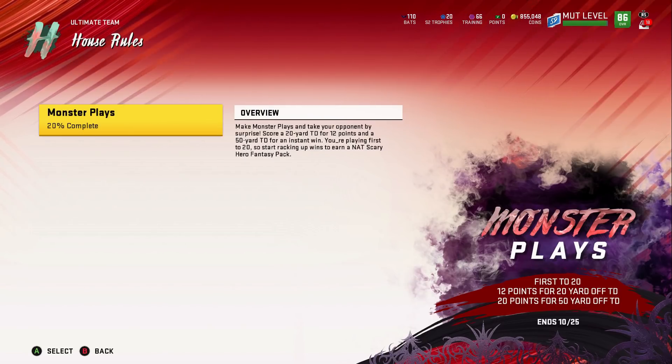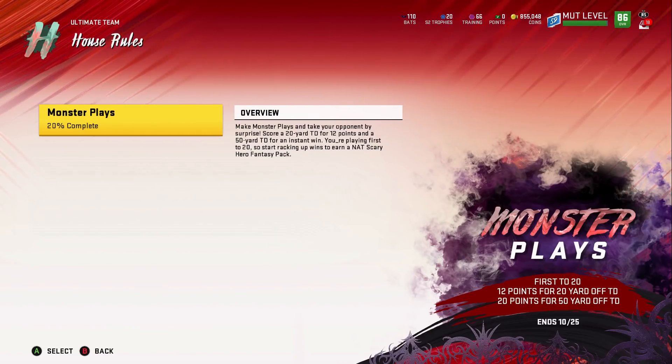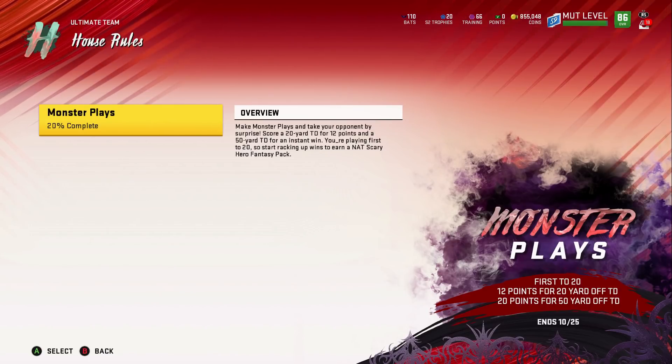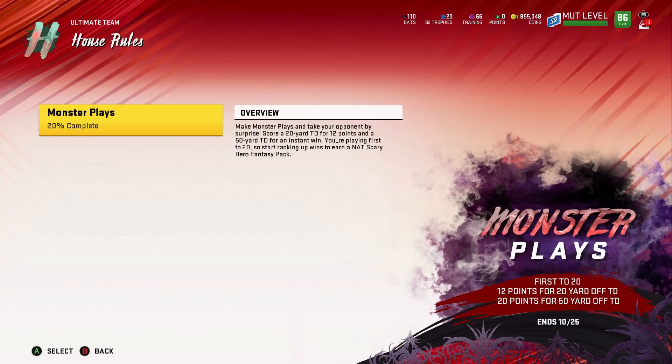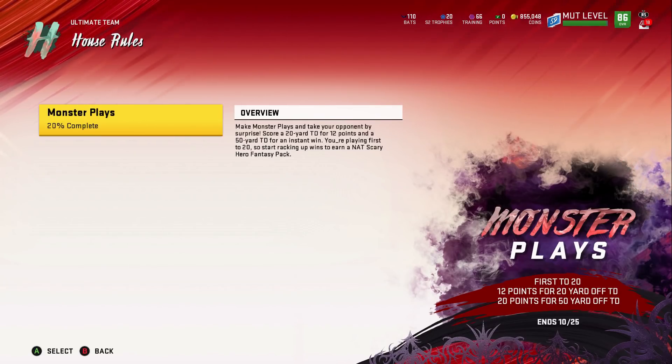I'm going to use the Saints playbook and show you guys how to one-play any defense no matter what it is, because ultimately people are coming out in a lot of really weird defenses that they think prevent one-play touchdowns. I'm going to go over quickly a one-play touchdown for every single defense out of the Saints playbook so you guys can blow through these House Rules challenges. 50-yard touchdowns win the game, 20-yard touchdowns get 12 points. I've won games on the first play doing this. If you want to see gameplay, hit the like button and let me know in the comments — I have it recorded already, I just have to edit it. I'll do some gameplay for Sunday.